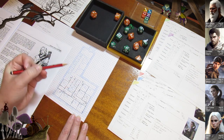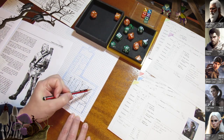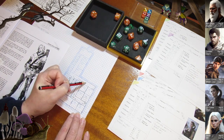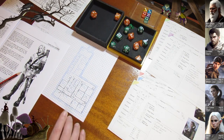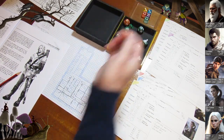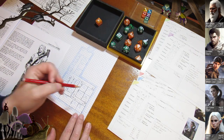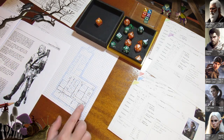We find ourselves at a T-junction where we can either go left or right. We see a dead end, so it's always good to check that out first. There's a door — we listen at it, Liz hears nothing, so we open it. It's not locked.